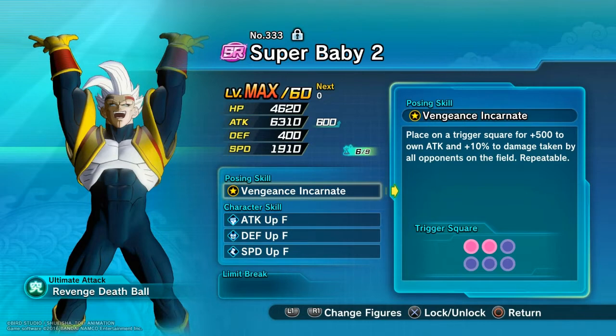So if he's not on the field, the opponents still take more damage. If you 9 out of 9 his attack, he has 6610 attack up front. Place him on trigger square and he will have close to 7100 attack at the start of the turn. That is a very very good attack, and he increases the damage taken by opponents for everyone. He is a very good SR — actually on par with any UR's you can find.